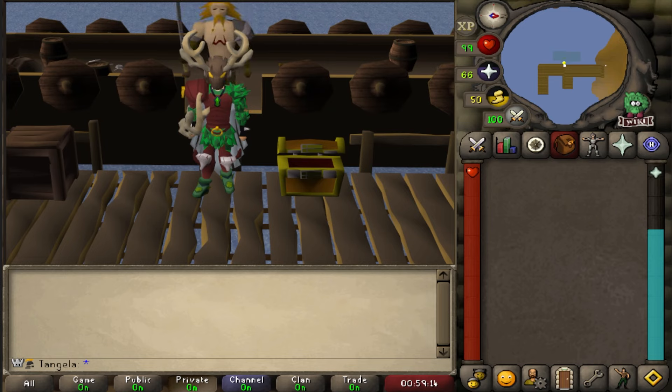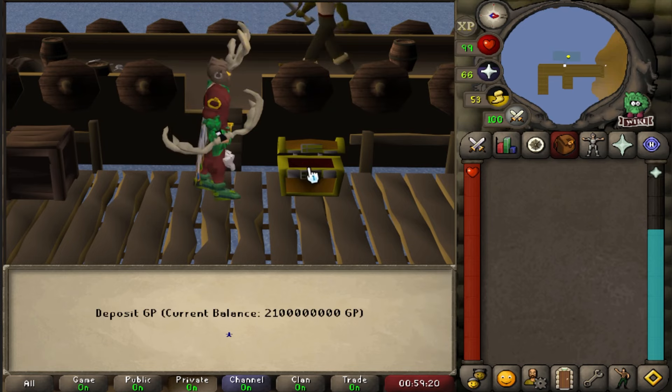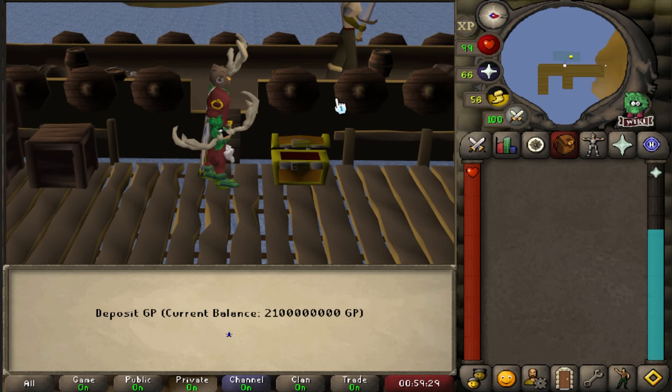So now that you're at the dock, the first step is to fill this coffer with GP. You need a minimum of 100 million GP in order to fight Thalos. As you can see, I have 2.1 billion GP in here because I just don't die. Every death at Thalos costs 100 million gold.